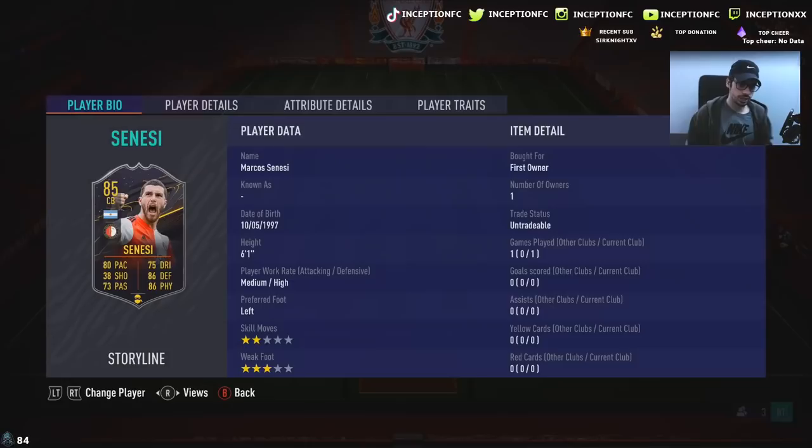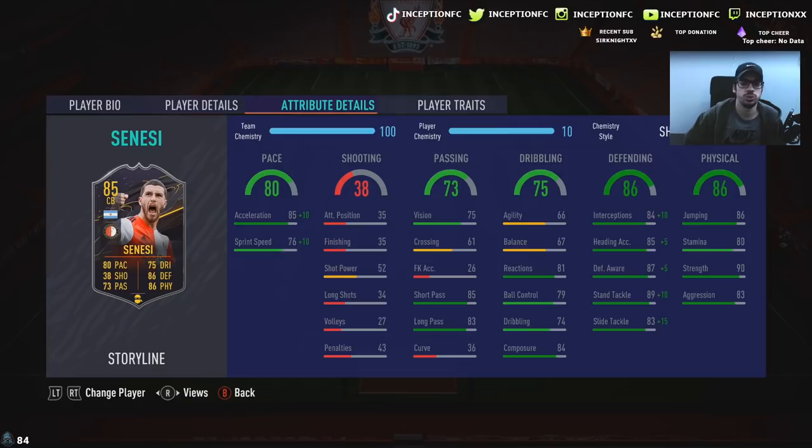Today we're taking a look at this card. Six foot one, medium-high work rates, left footed, two star skills with a three star weak foot. He's left footed, so where you put him on the pitch depends on how you defend and how you pass the ball. Left footed left center back lets you make passes to the outside, or left footed right center back to block finesse shots as much as possible.